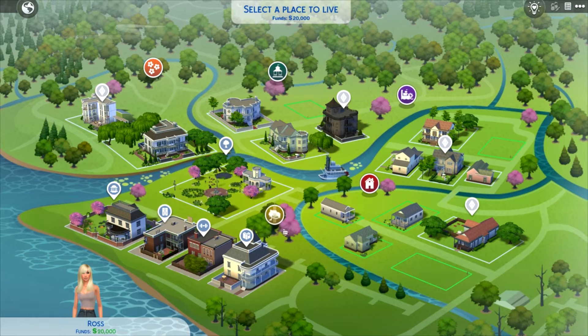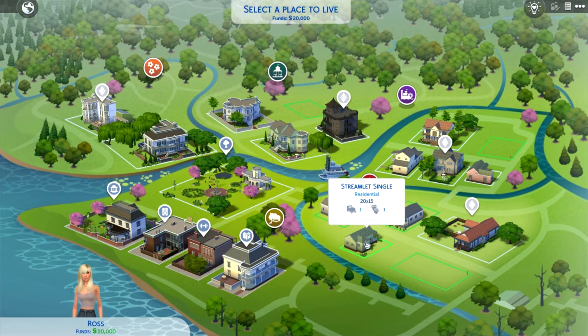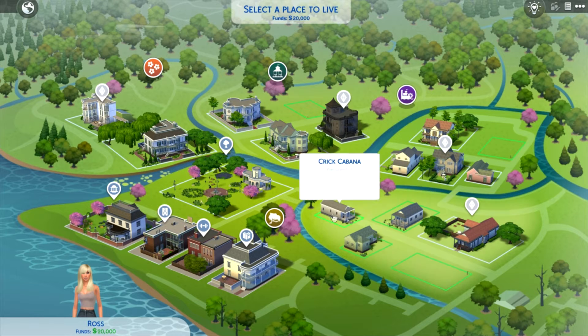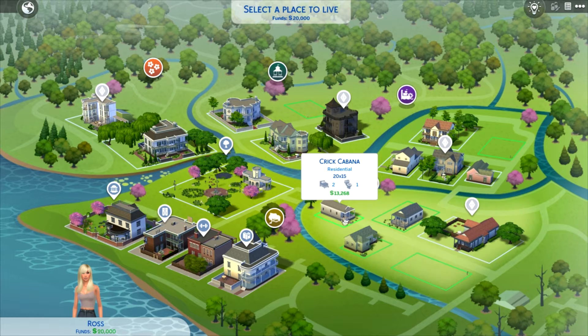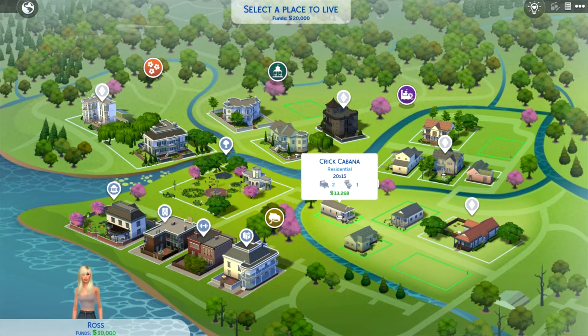The rules do state that the starter home must be under 20K. There's more room land-lot wise for one of the other houses, but I did start with the two bedroom, one bathroom because the rules state they can move to other homes as long as they have the money. So I'm going to put her in the two bedroom, one bathroom house.